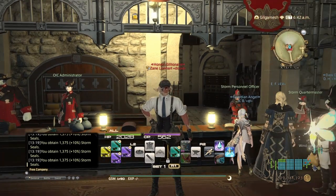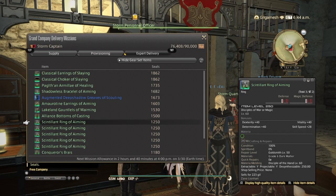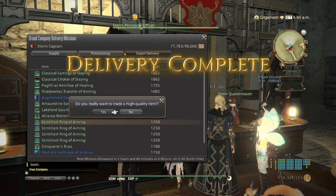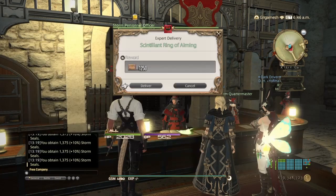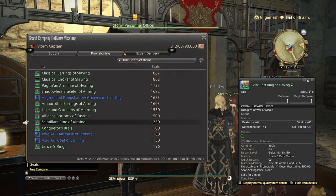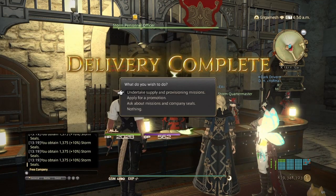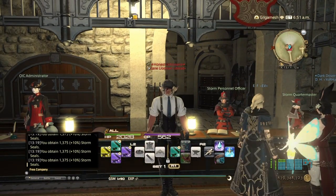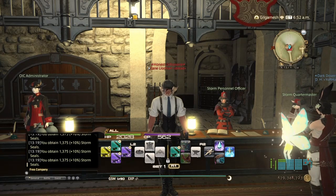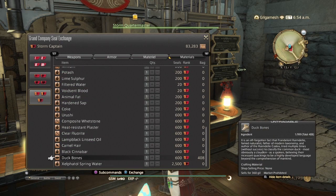Here we are at my Grand Company, so let's turn these in. These are going to go for 1,250 seals a piece. With the Seal Sweetener, we're getting 1,375. So every 10 rings you'll get 13,750 seals. If you're not getting the salvage pieces, you'll be getting the materials to make these rings. Then what you do is go to your quartermaster, under materials, and go ahead and buy your duk'zamel bones — these go for 360 gil a piece — so you'll be getting gil either way.